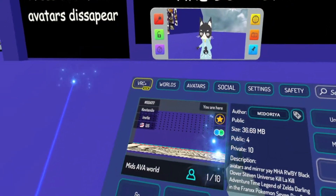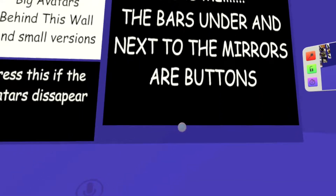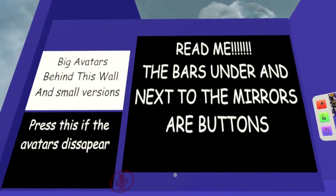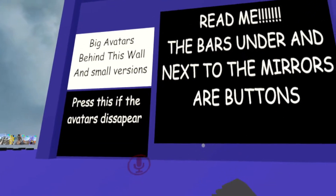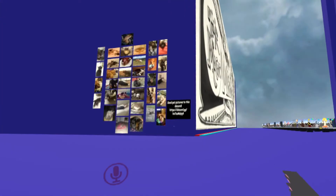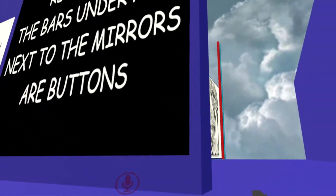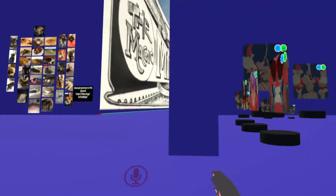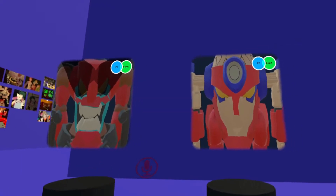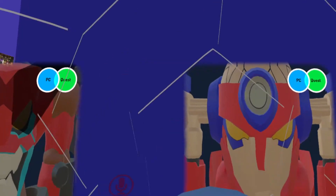The world you want to go to for today's video is a PC quest world called Mids AVA world, by Midoriya. Once you get into this world, head over to the big billboard sign that says 'read me.' There are bars and mirrors, but you want to go right around to the back section — there's a big mirror, an avatar section off to the left. Go behind that sign and there they have a bunch of Gurren Lagann avatars.